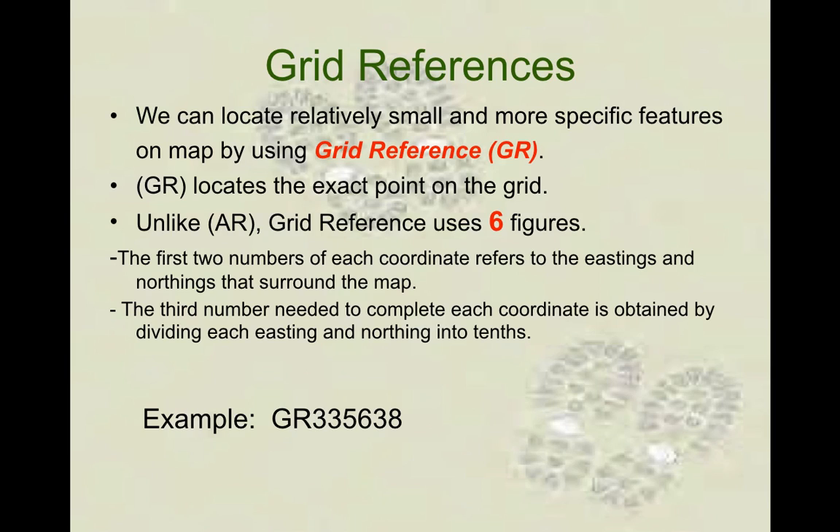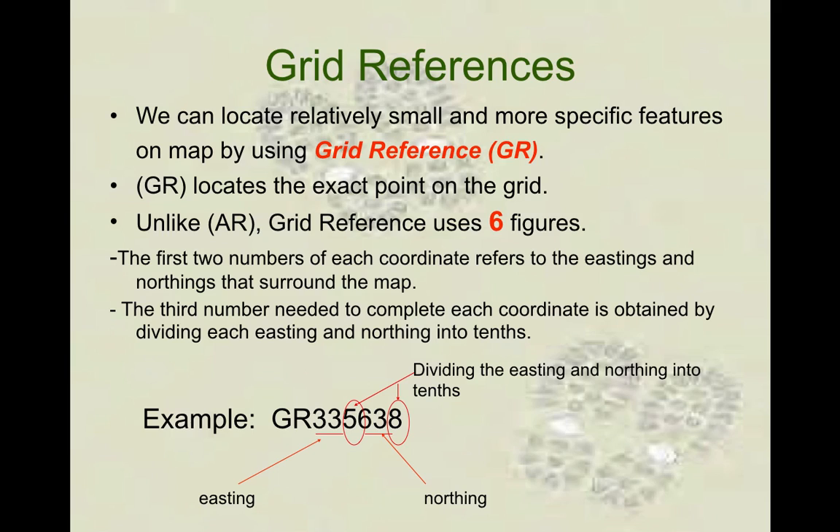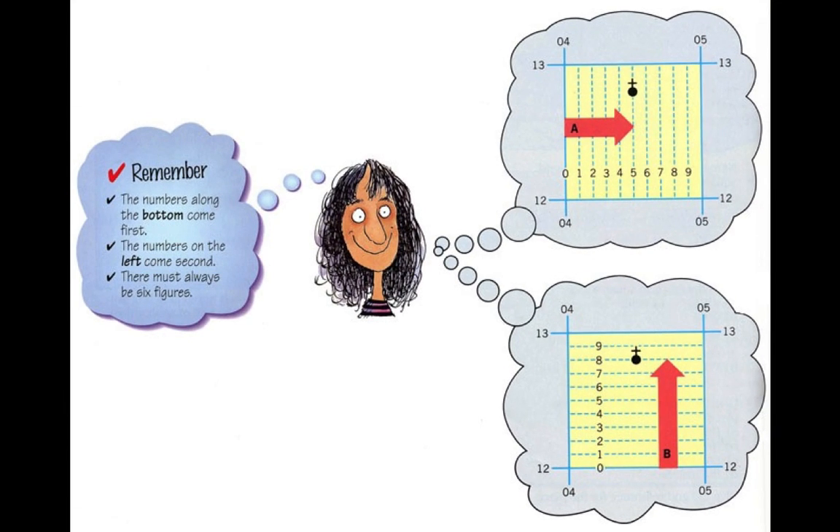This is how it would look with six numbers: 33 would be your eastings, so you find that box. But then there's a five — I'll teach you how you work out that five. 63 are your northings, and that last digit is something inside that box. For example, if 04 was your first two numbers and you had to go to that church symbol, you would go across 1, 2, 3, 4, 5 inside the box. So the first three numbers would be 0, 4, 5. Then finishing the grid reference, you would go up 1, 2, 8. That finds you the exact point — not the general area, but the exact point.